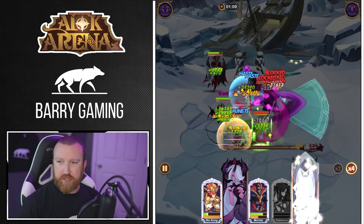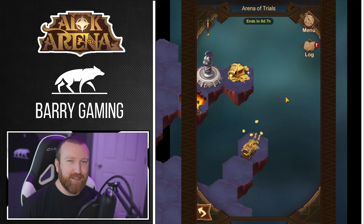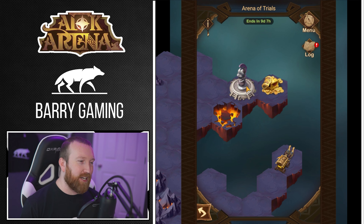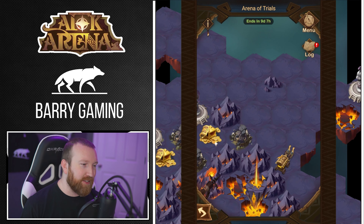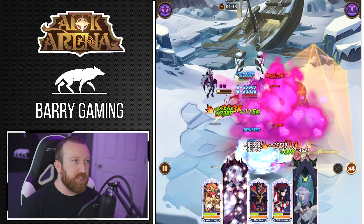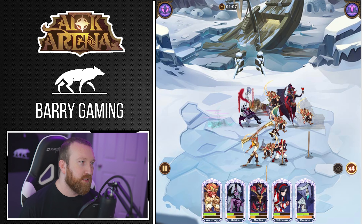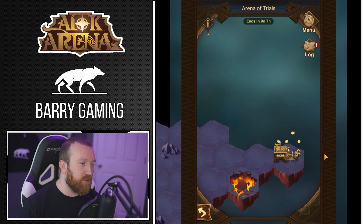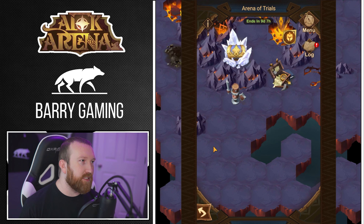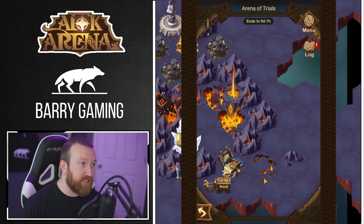If you guys ever see me look down over here, that's kind of where my monitor is for what's going on for recordings. It takes up a lot more territory on the screen, but I kind of like seeing all of this extra screen here now. There are a couple of screens where it cuts off text and stuff, but the good majority of the time that doesn't really matter. We're gonna run the same lineup up here as well — get that Brutus down really early. Using auto all the time, Brutus is one of the most annoying heroes because of so many wasted ultimates. But that's a nice easy fight — grab our loot.